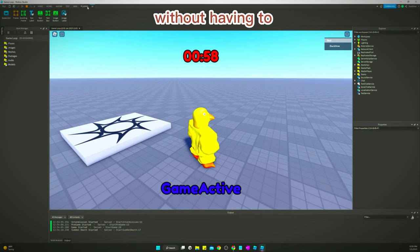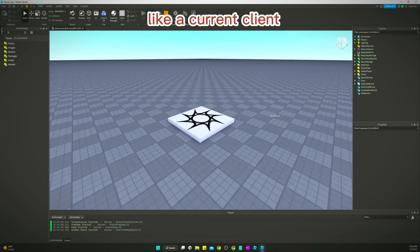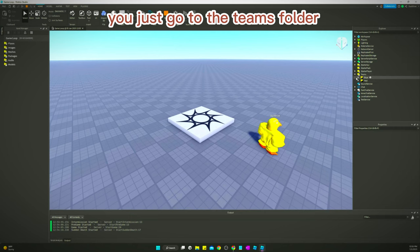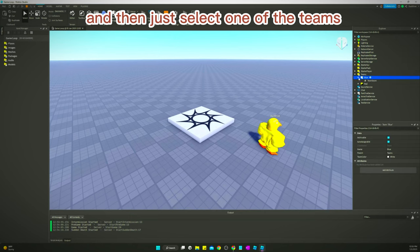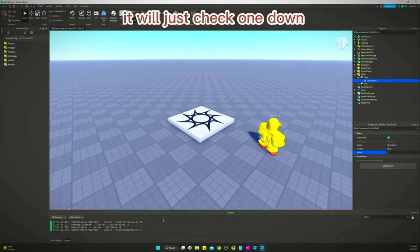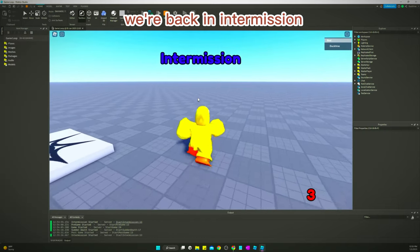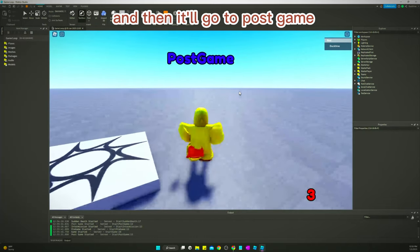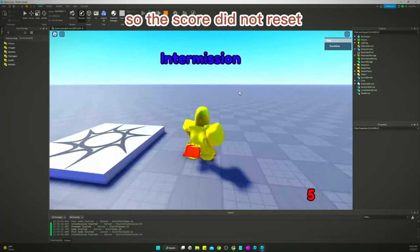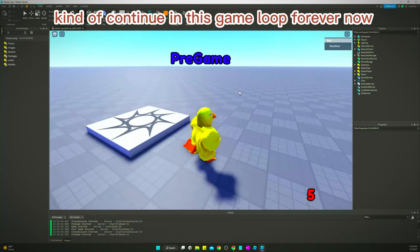Let me show you how to do that just for testing purposes without having to program or build a game. You go to Home, click Current Client — this takes you to the server. On here you go to the Teams folder, select one of the teams, and there's a team score value in there. Just make that anything but zero. We'll check one — down here we see Start Postgame. Click Current Server, now Client, we're back in intermission, and then it'll go to postgame because we just changed the team score.